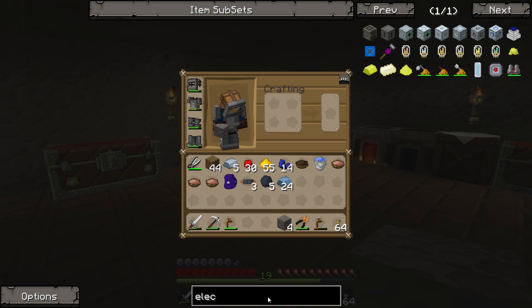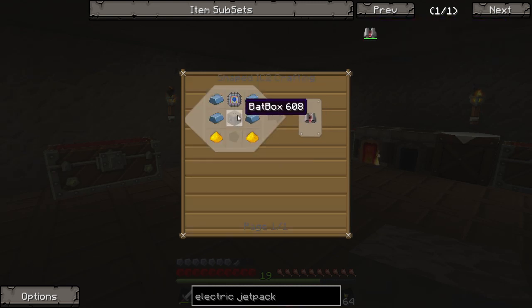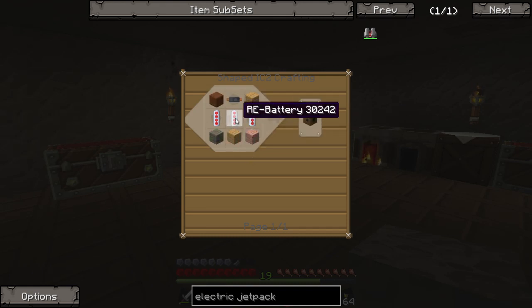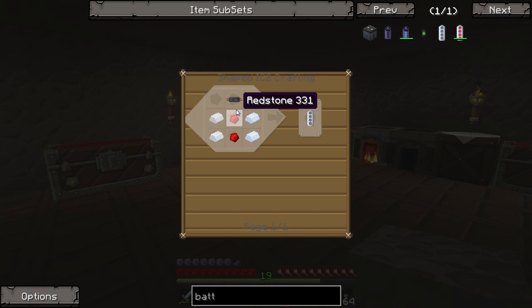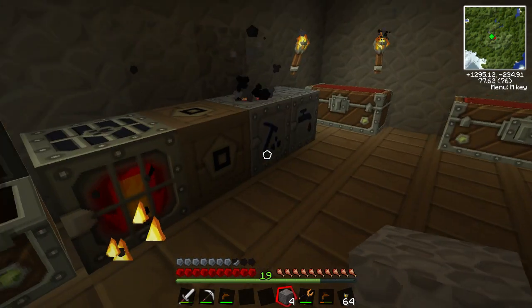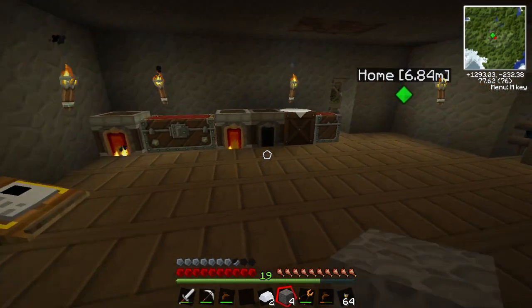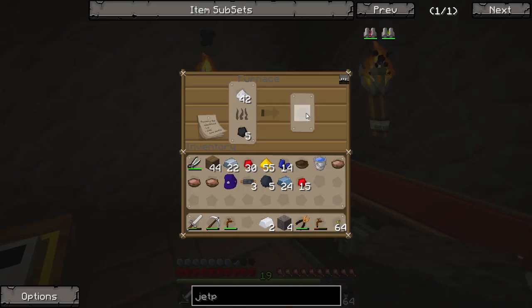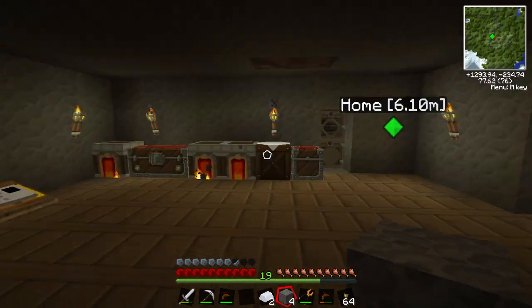So the extractor should be extracting the rubber from the rubber wood now, which is great. Let's get working on the jetpack. Looking at the recipe, we're going to need a battery box, which is just this here. We're going to need batteries — I think they're made with tin. We've got three copper cables; we just need a little bit of tin which should be done in the furnace. Let's grab that tin dust, put it on to smelt, and take the rest out while we're waiting. As soon as the tin dust is done we're ready to make the batteries for the bat box.